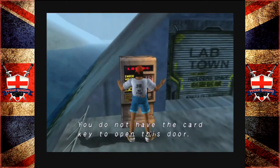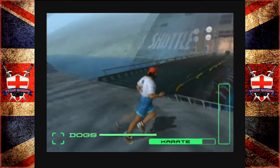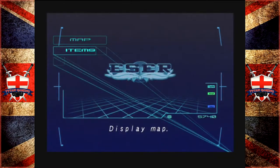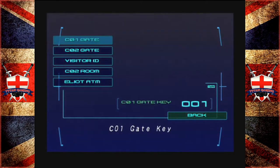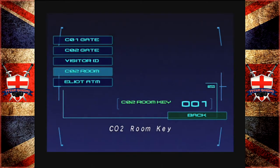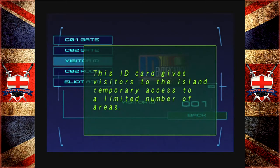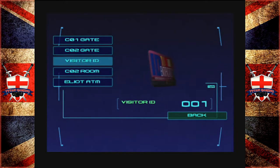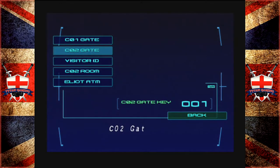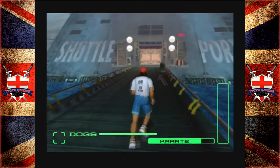You do not have the card to open this. Hey, didn't you just give us the Lab Town card? Pretty sure we've got the Lab... We've got Elliot's ATM card. Damn it, Janine. I get the feeling we're supposed to have another cutscene here — but it's not, for some reason, triggering.